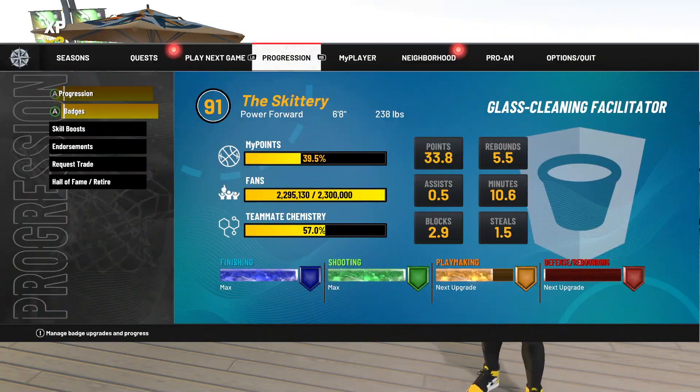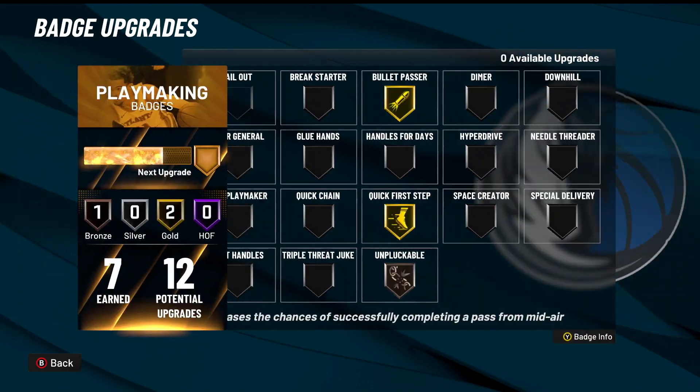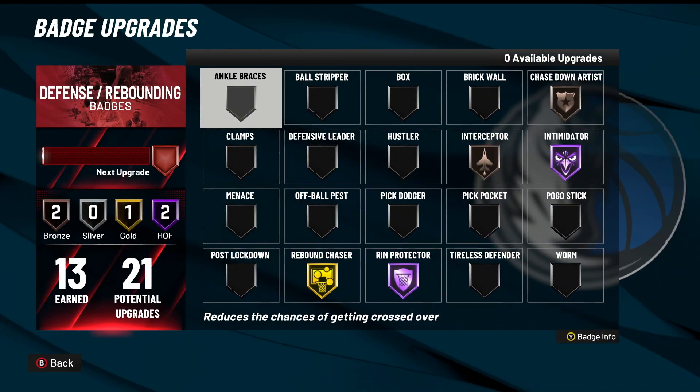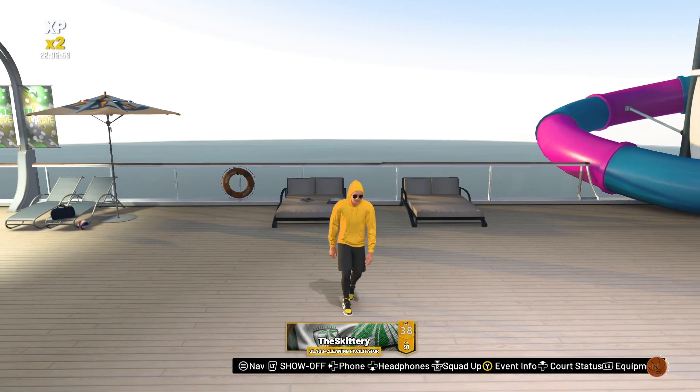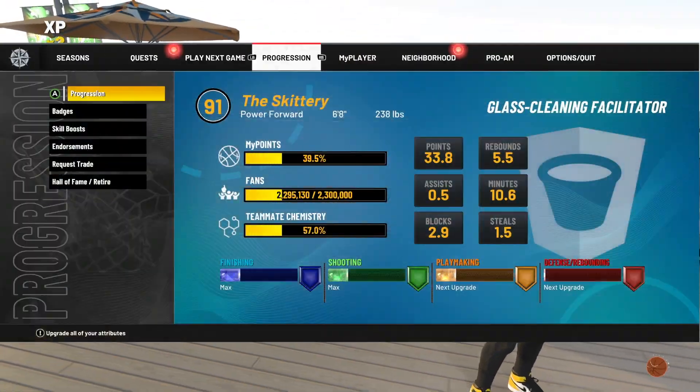I actually shoot pretty consistent from the corner. These are the badges I'm using right now — I don't have quite all of them yet. I can dribble on this build actually very good, it's kind of surprising. You can momentum behind the back, spin back, step back. I'll show you the animations I use real quick.